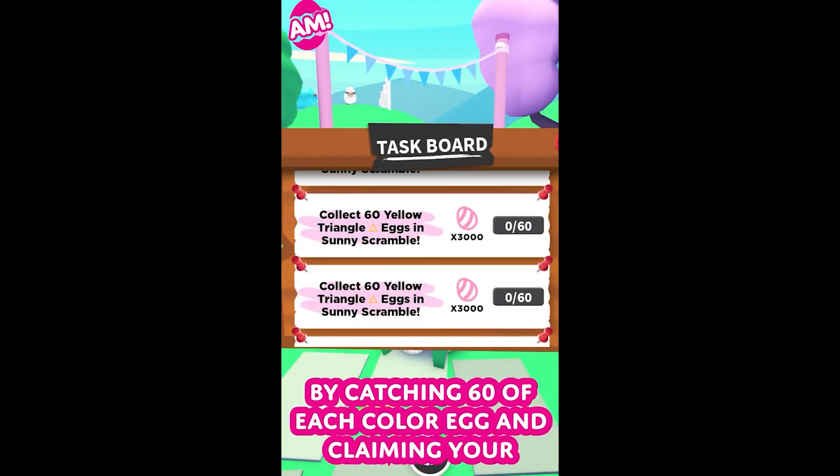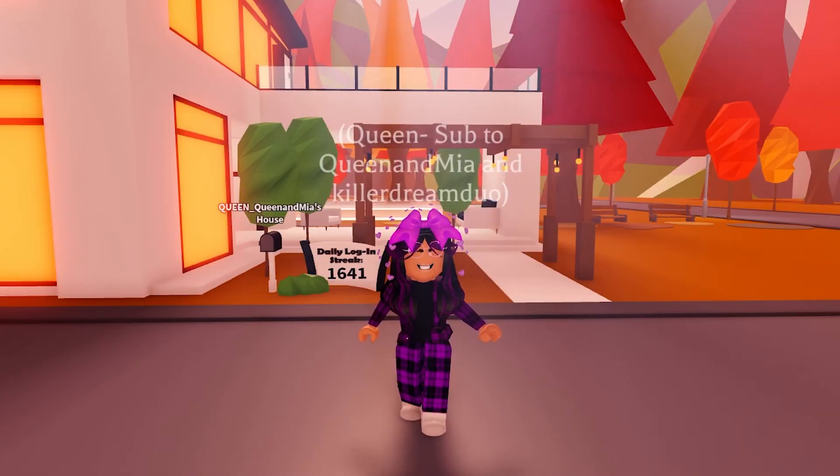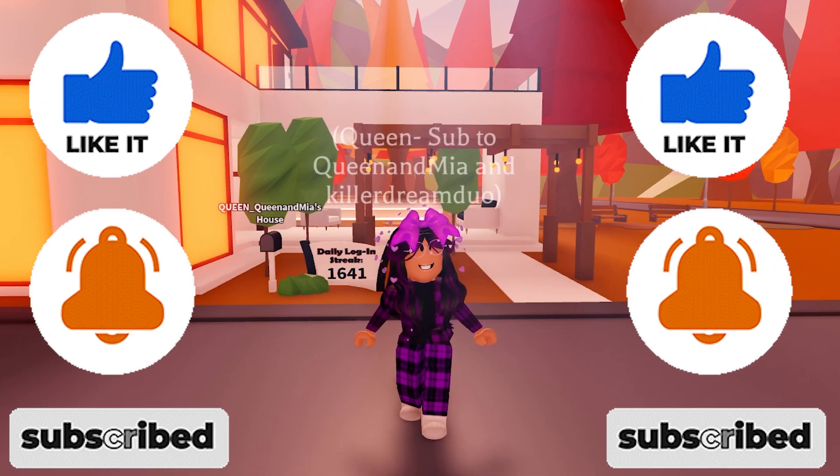Get a boost to your egg bank each day by catching 60 of each color egg and claiming your bonus rewards in the task board. Now that you know there are extra ways to make eggs and increase your egg status, make sure you do everything so you can get everything in the update.